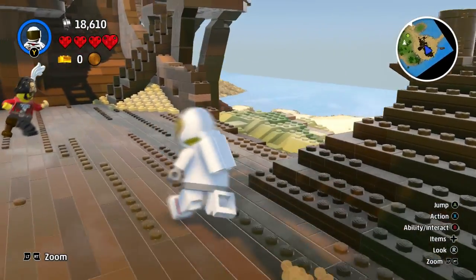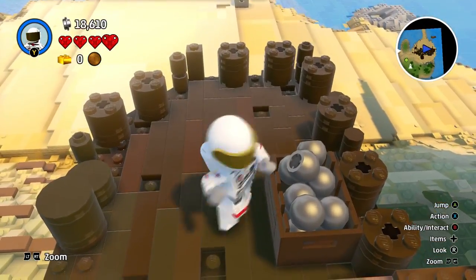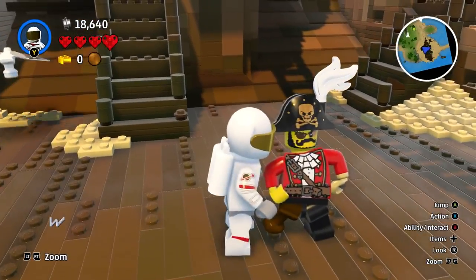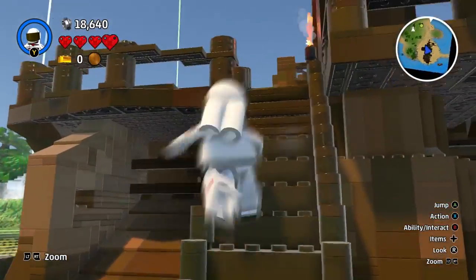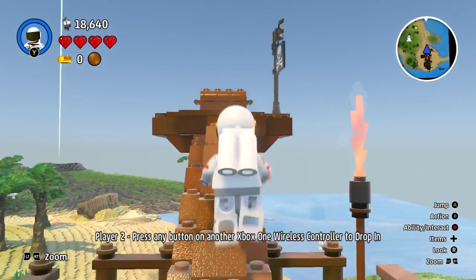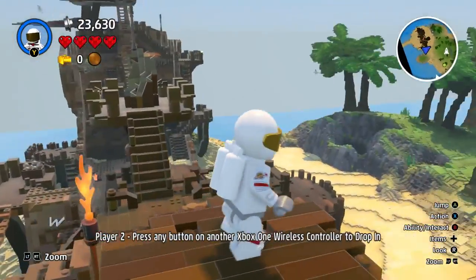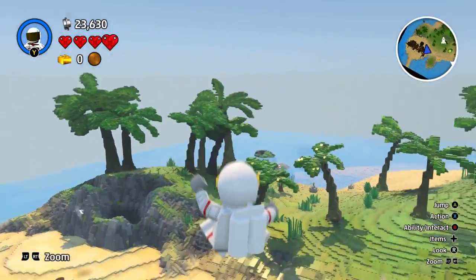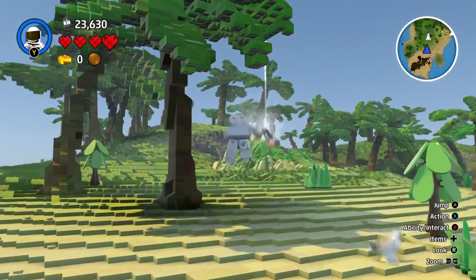Still no gold blocks though, so we're going to have a look around and see if we can find any. Here's a cannon — we can take these. We should probably be careful since it's a pirate ship. Can we talk to him? Can we jump on his head? I'm going to the crash site in a minute — be patient, almighty voice! Treasures — I'll take the treasures. Let's go to the crash landing.